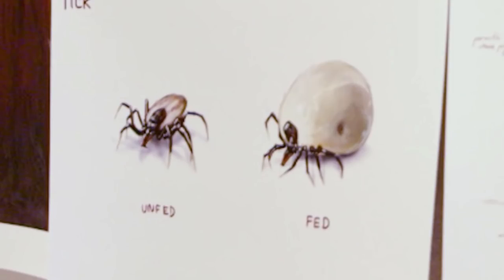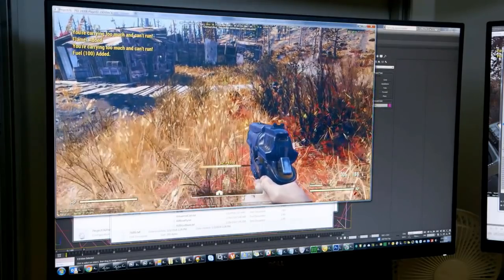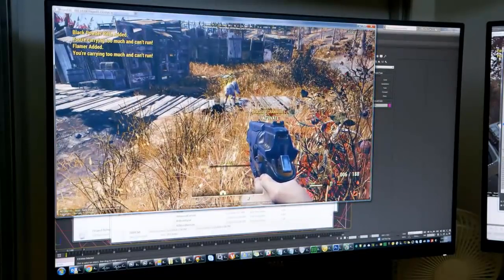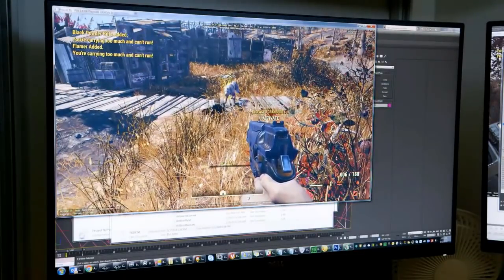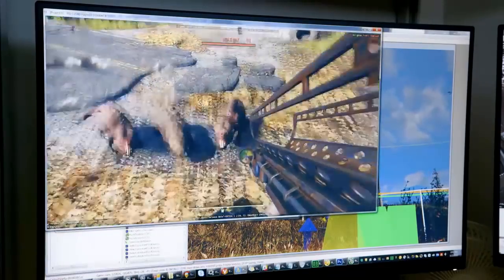One of the creepiest of the new creatures is the vile tick. Ticks in real life are straight from hell, so a tick the size of a dog is from the very bottom of hell. Look at that thing jump at that mongrel dog — someone get me an industrial-sized can of raid. Mongrel dogs confirmed, and mole rats too, not that anyone cares though.